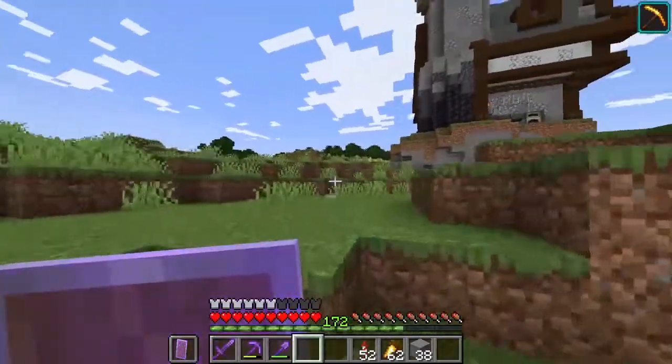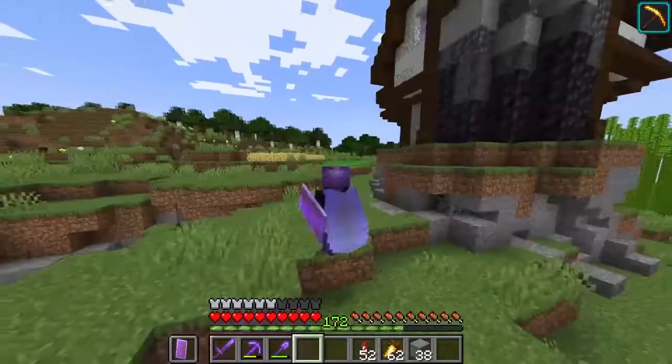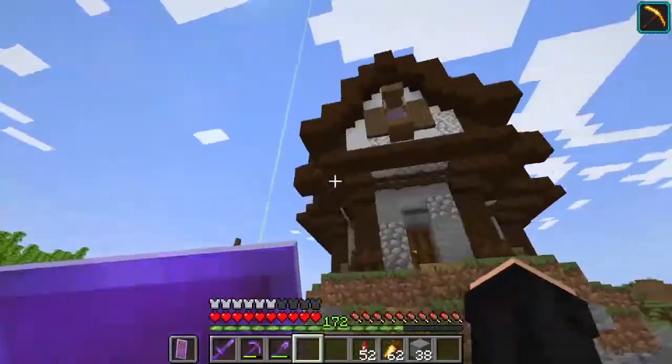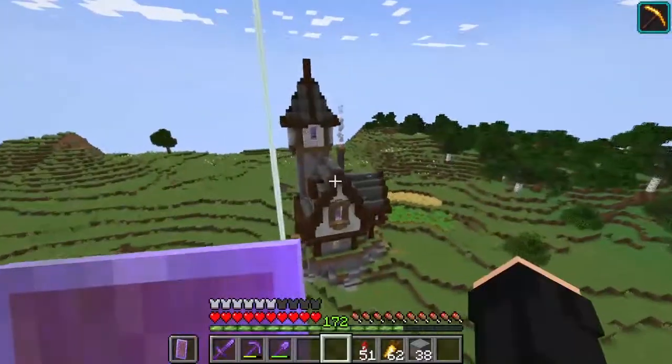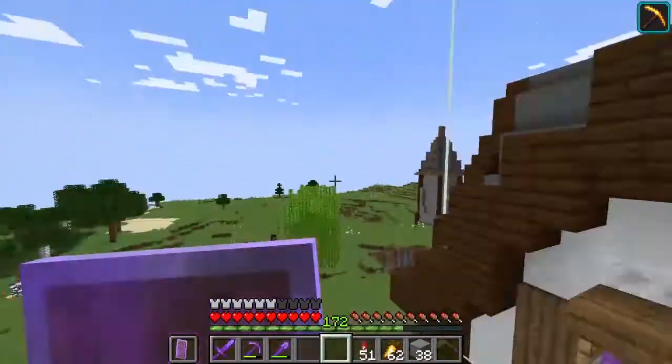Going right up this little hill here you can see this is my first house I built. A few fields right here — carrots, wheat. I'm actually very proud of how this is looking because I never really built something in this style and I really like how it turned out.